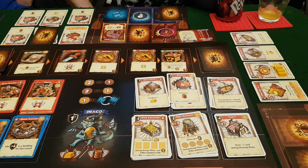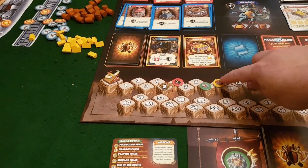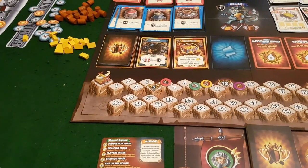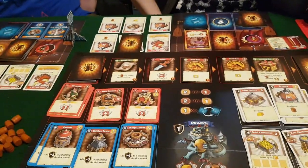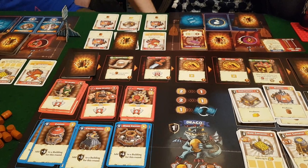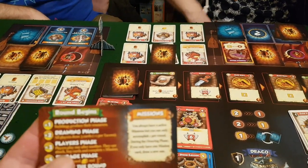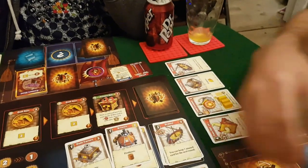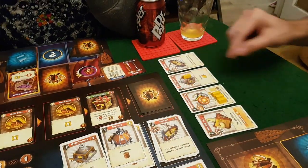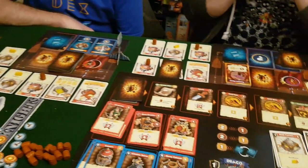Welcome to the gameplay section. We've had a few rounds already. This is what the score looks like at the moment: Molo's in the lead with 13, then 10 for Martin, nine for me, and six for Tony. Tony is the first player this turn because he's got the giant axe. First thing we do is the production phase where you gain resources — I get a beer, Martin gets gold, Molo gets three beer and a gold, and Tony gets one beer and two gold.